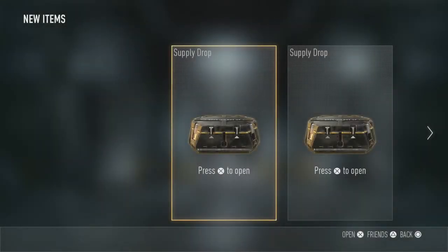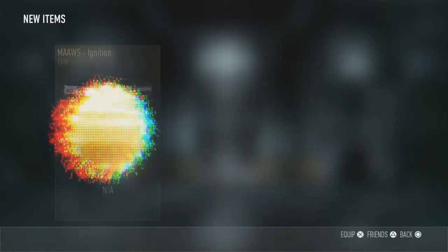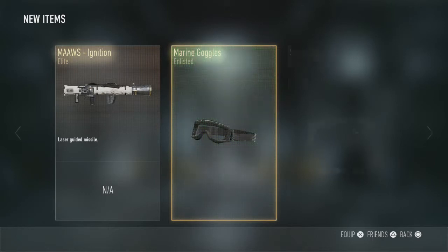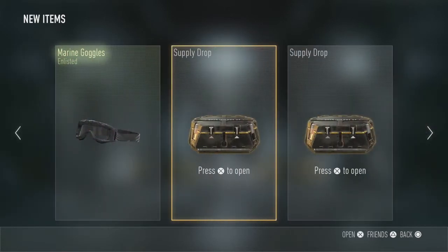Alright guys, just before we get into this video, we're going to be opening up three supply drops just for you guys. So let's open up the first supply drop. We get Elite! There we go again — Elite Moors that I'm never going to use. That's absolutely brilliant. And then we get the Marine Goggles, which is another thing I'm just going to sell for XP.